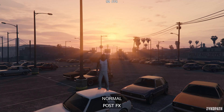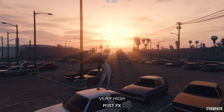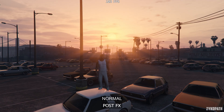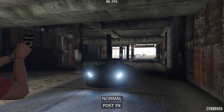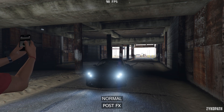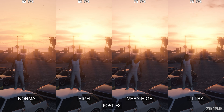For post effects, going from normal to high enables bloom, which can be easily seen on the sun. Very high enables light depth of field on distant objects, and ultra looks basically the same as very high in this scene. In this next scene, going from normal to high applies bloom as stated before, and very high enables lens flares on vehicle headlights, while ultra also looks the same as very high. High noticeably decreases performance, and going to very high and ultra further decreases performance. So I recommend using high for the best balance.